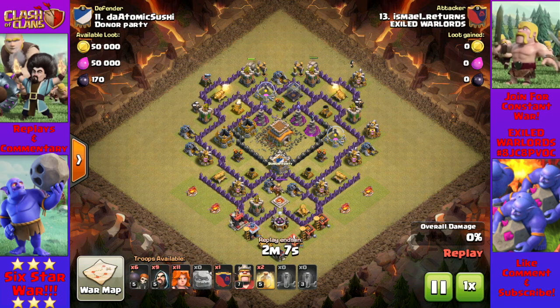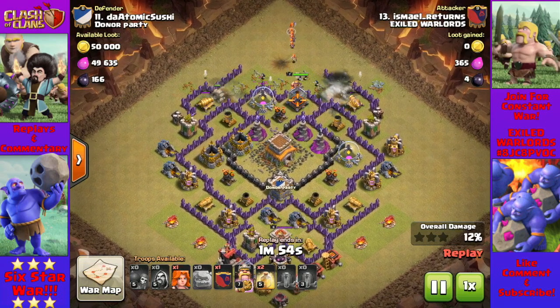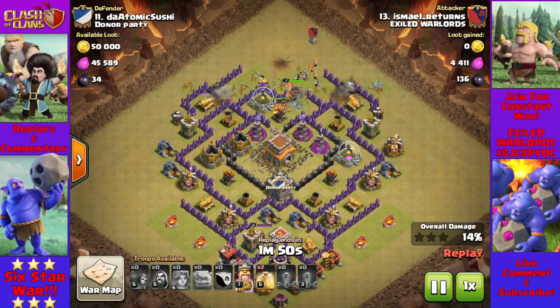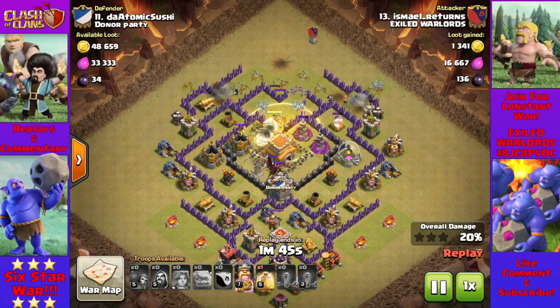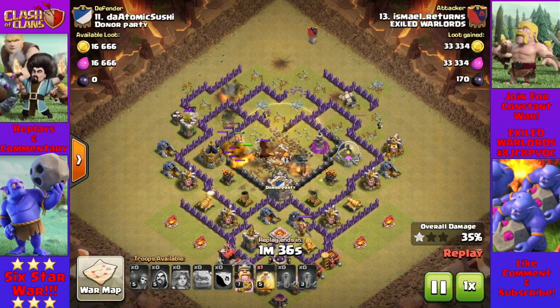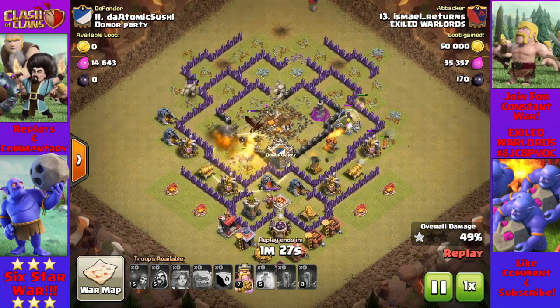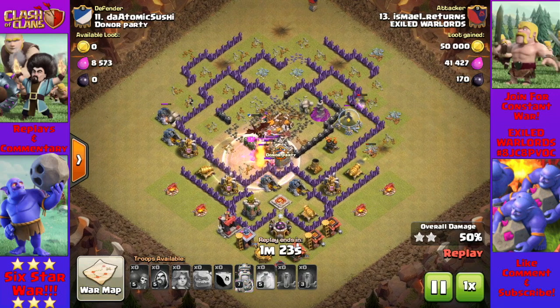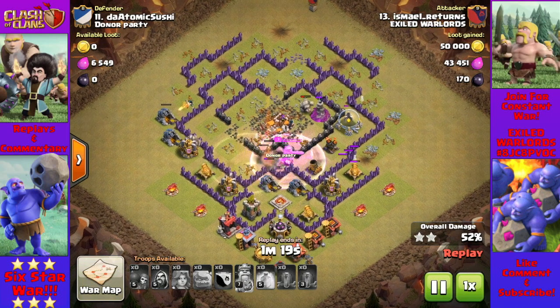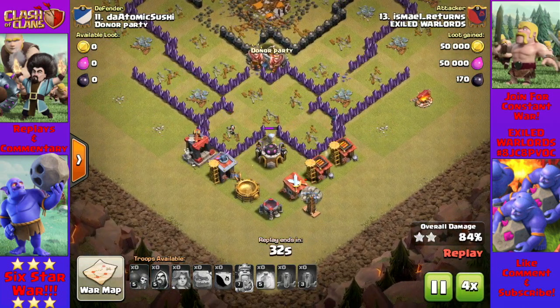Next up is Ismail, also with Golems and Valkyries. Like Petito, he also brings along Wizards for support. Wallbreakers bust open a hole, and in go the Barbarian King and the Valkyries. Notice the single test Valkyrie he uses to make sure they're going to go where he wants them to go. I would have preferred a better plan to kill the dragon, but it does eventually get shot down by Wizards. At Town Hall 8 especially, the clan castle should always be lured — but it did work out this time, so perhaps I'm just being picky. He three-stars the base and does it in good time.